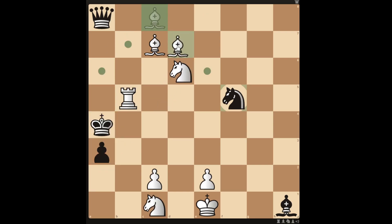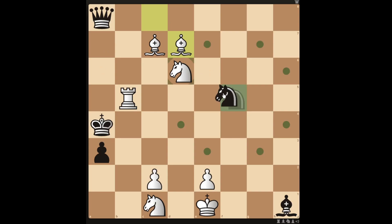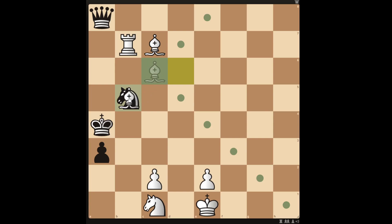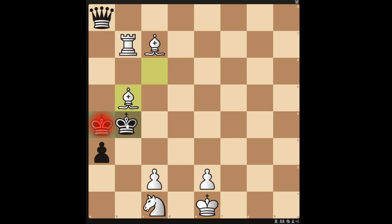Setting up a reveal check with your bishop won't get you a mate in 2. Black can take your knight with their knight, and when you do the reveal check, black can block with the bishop. When you take the bishop, they can block with their knight, and after that the king still has an escape square.